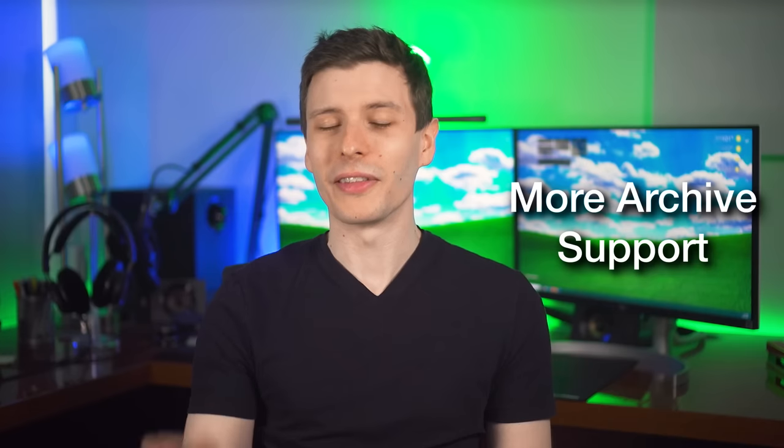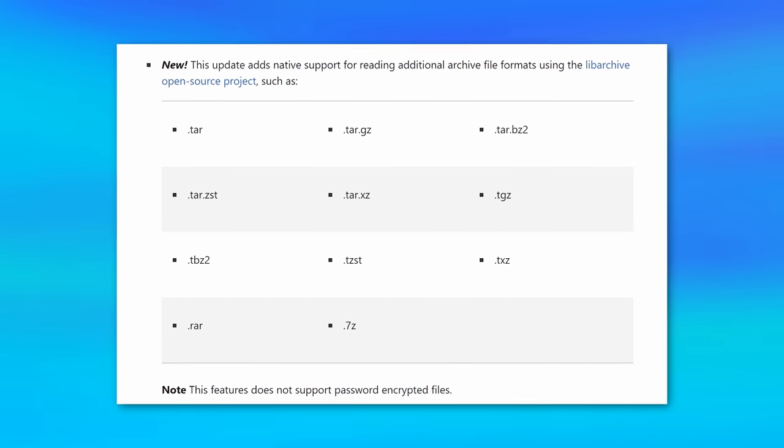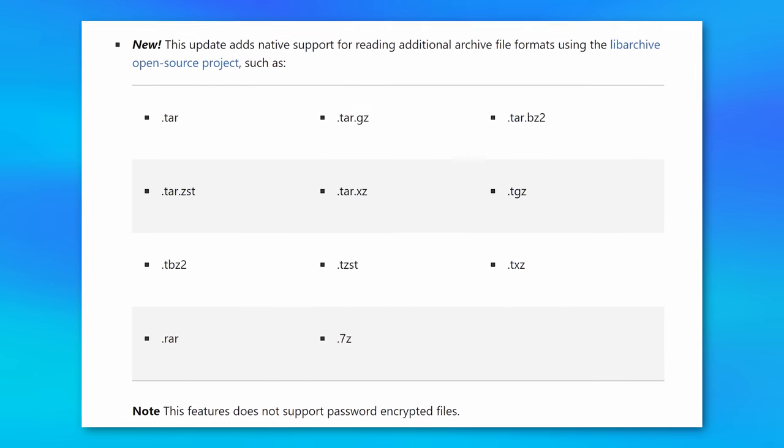You can read more about it if you want — I'm sure they're going to be adding stuff to it. The next new feature is one that a lot of people have been waiting for, and that is native support for all sorts of file archives, not just zip files. It now supports seven zip files, RAR files, tar.gz, and tarball files.